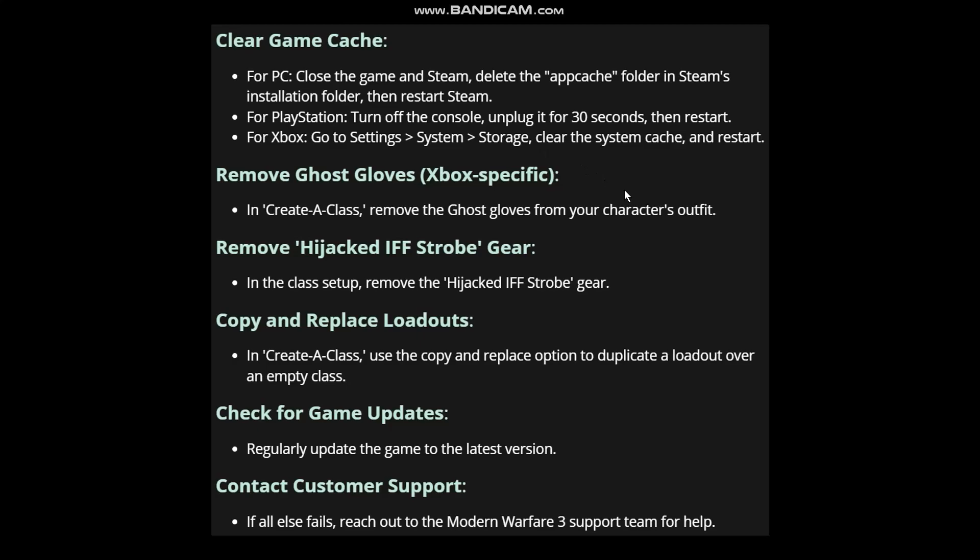To clear the game cache on PC, close the game and Steam, then delete the app cache folder in Steam's installation folder and restart Steam. On PlayStation, turn off the console, unplug it for 32 seconds, then restart. On Xbox, go to Settings, then System, then Storage, select Clear System Cache, and restart.